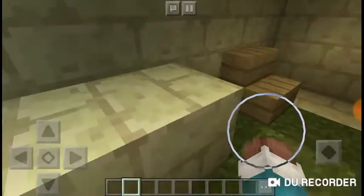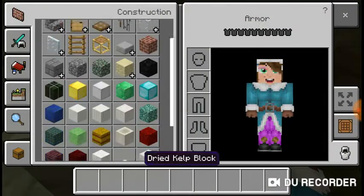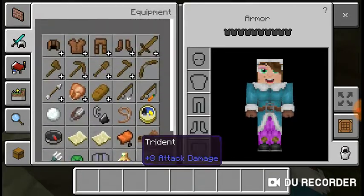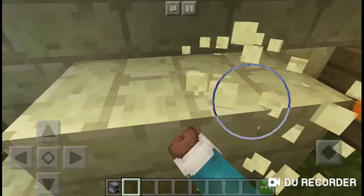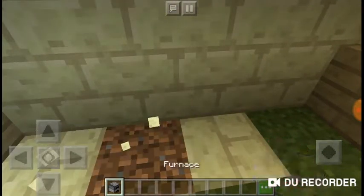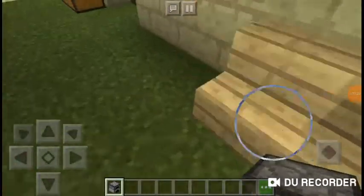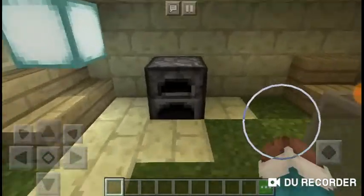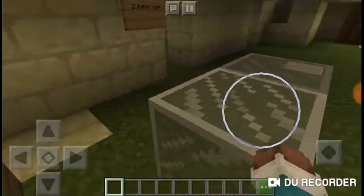We have two couches and a fireplace — I'm using a furnace as the fireplace since we have one. I'm going to put this in my supplies chest so that if the furnace or fireplace breaks it'll be there. So we have a fireplace, another couch right by it, and we have a table.